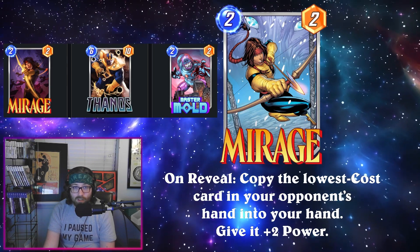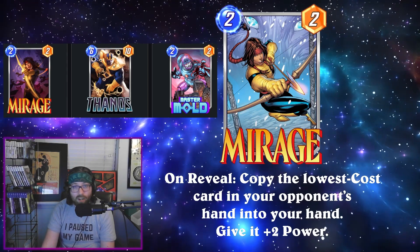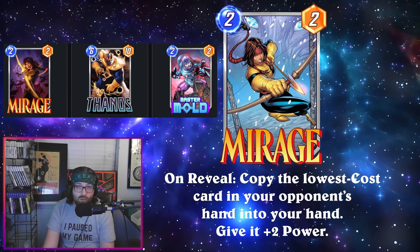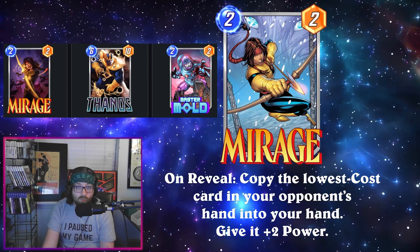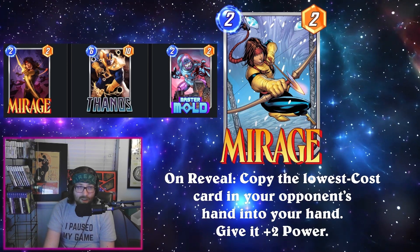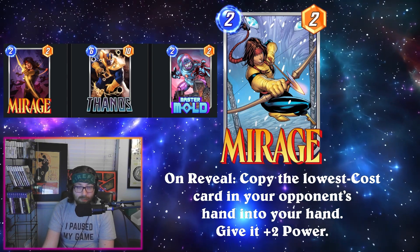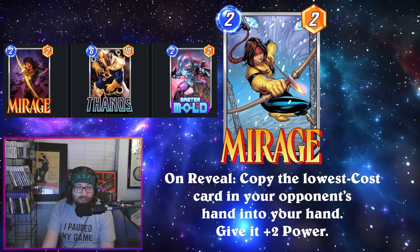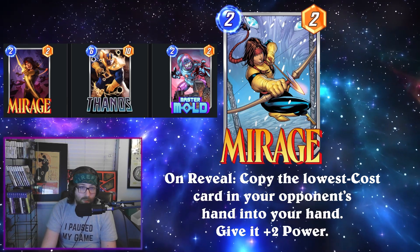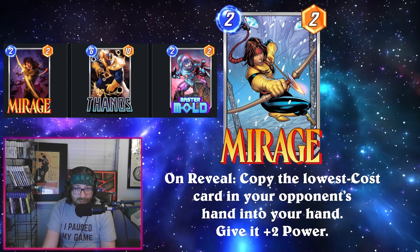Maybe if you're really interested in Mirage and Thanos, maybe this is a week for you. Master Mold is also making an appearance here, but Master Mold has had similar issues where it just hasn't really found the best home. Some people have done some meme-y stuff with it, trying to make it work with Ronin to make their hand bigger and clog up their hand, but those lists haven't really found a ton of success. Some people tried to put it in Darkhawk but it never really seemed to find a long-term home there.